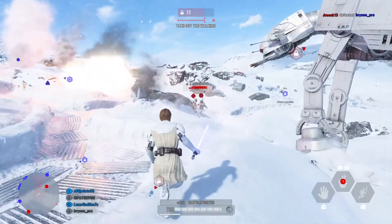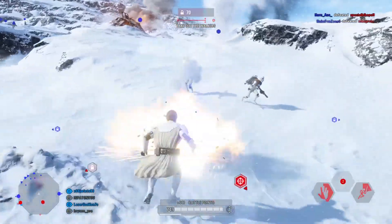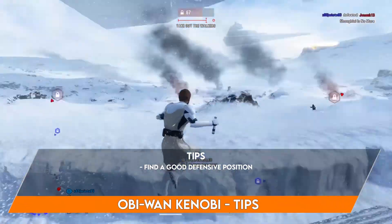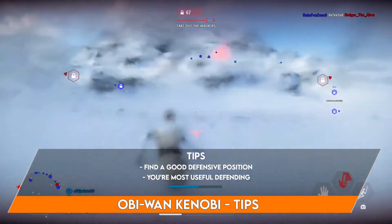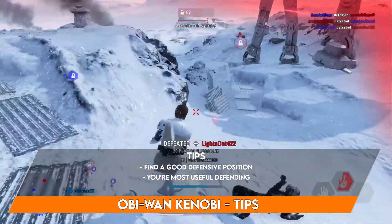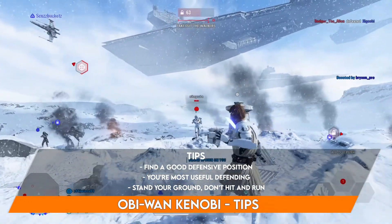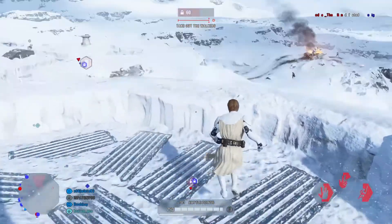Obi-Wan is similar to Kylo Ren — a great all-around character who can defend and attack, play any objective, and do well in any short or long range map. My first tip is to find a good defensive position. He is most useful defending, so be with the objective and defend against threats. His play style is as far from hit-and-run as possible — stand your ground with lots of stamina and health regen, then have your abilities help you out.